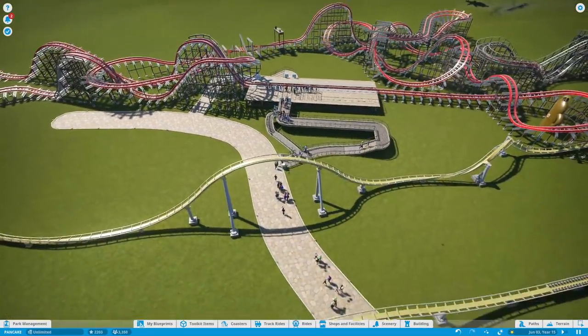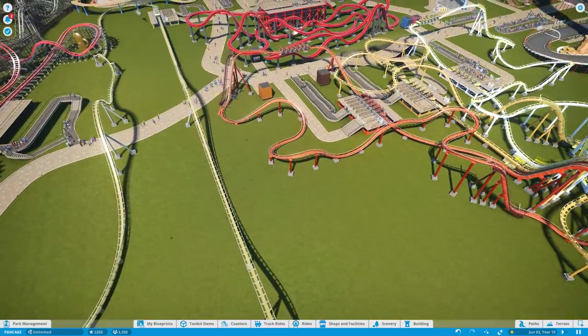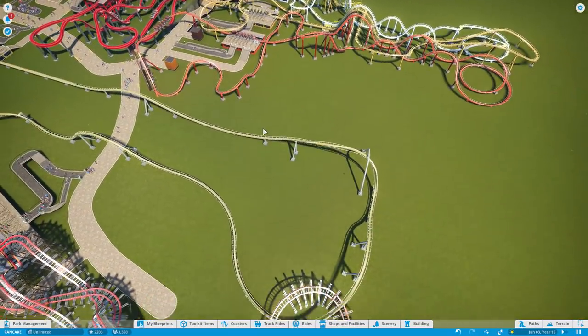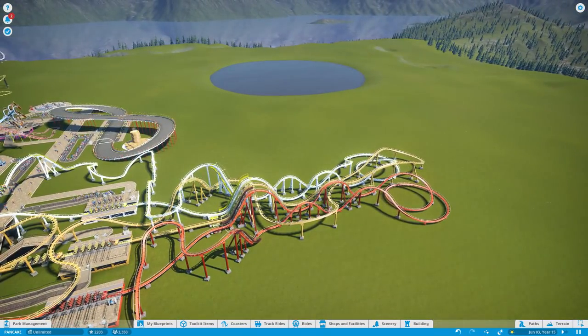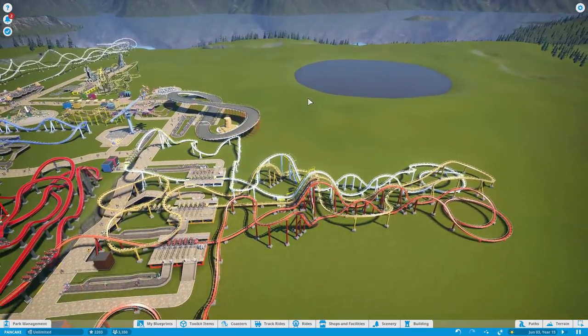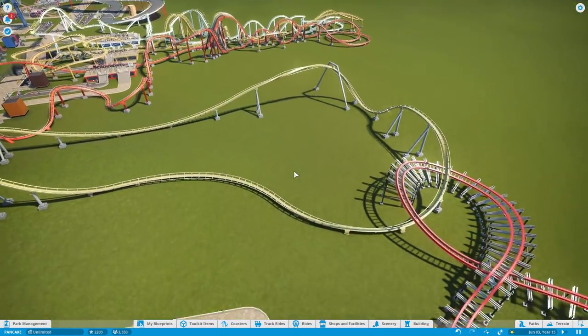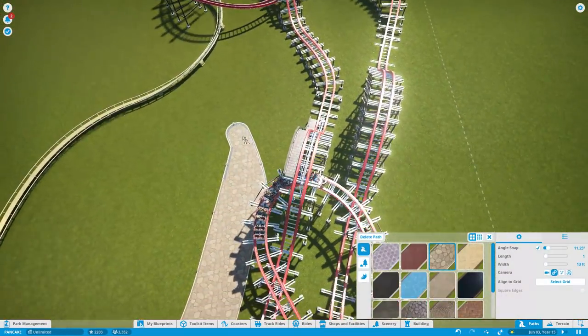This episode we are going to make this area better and try to get the hotel in somewhere around here because I want that in as soon as possible. Maybe we should put it by the lake — a Lakeside Pancake Hotel? Maybe not. I don't know. I just want to get that thing in now because someone took the time to make it and I want it in the park.